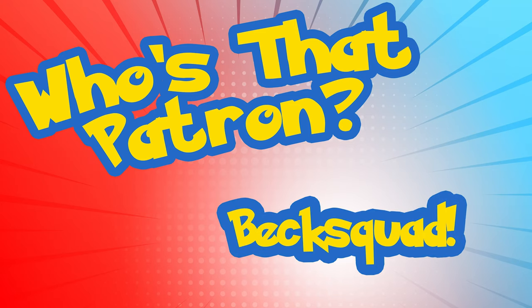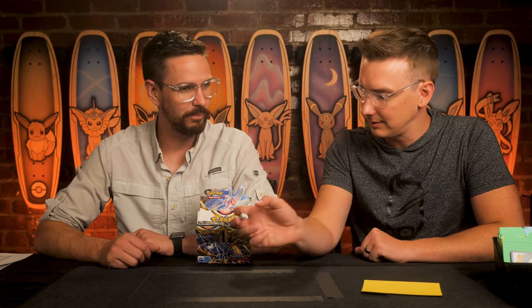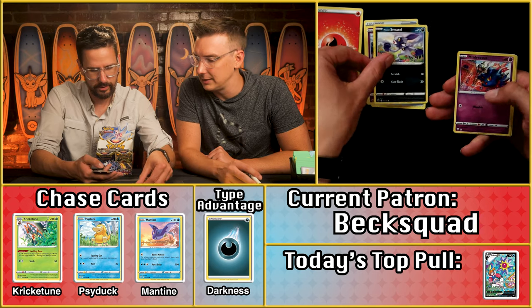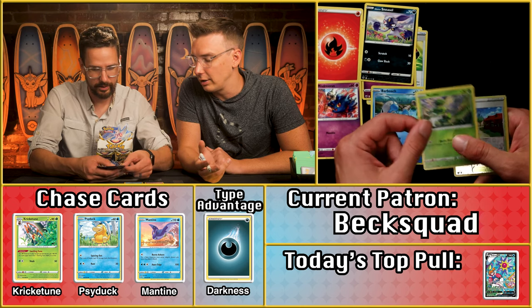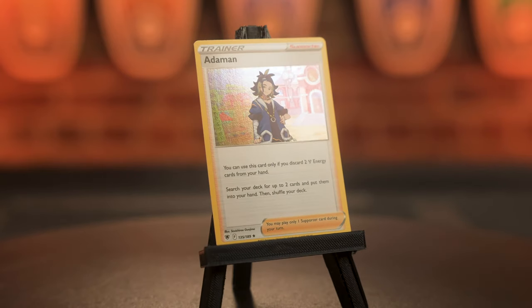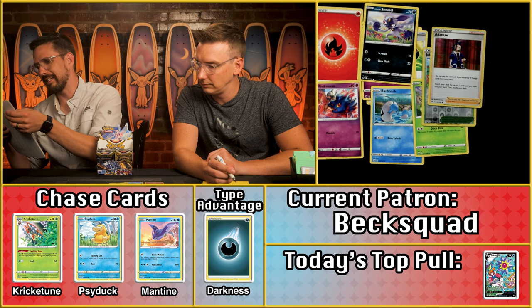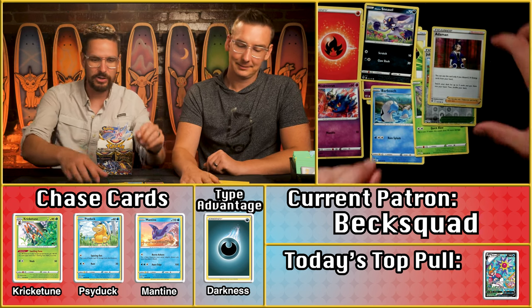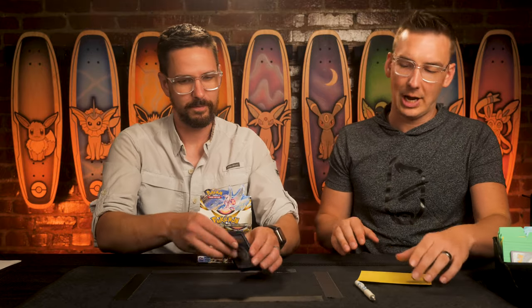Now into Beck Squad, who came in with one point and is pulling off combos. The pack reveals: a Sneasler for a dark card point, Scyther, Jubilife Village, and a holographic Adamant — still just a single point at 22 cents. Plus the Sneasler brings it to two points total on the pack. Three points for Astral Radiance for Beck Squad.